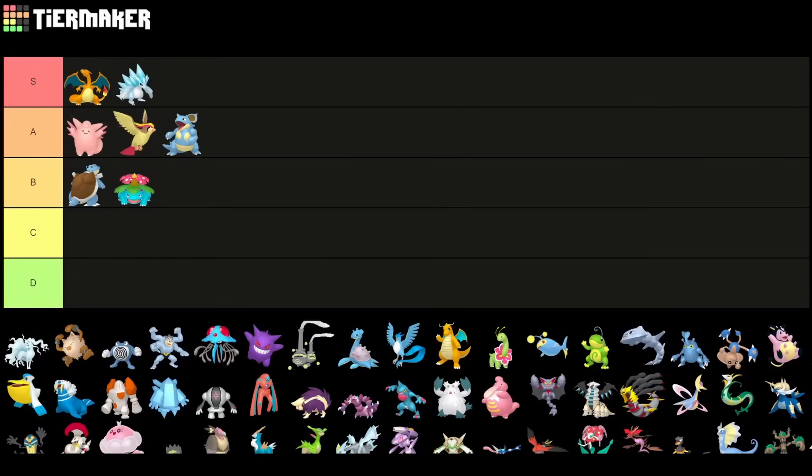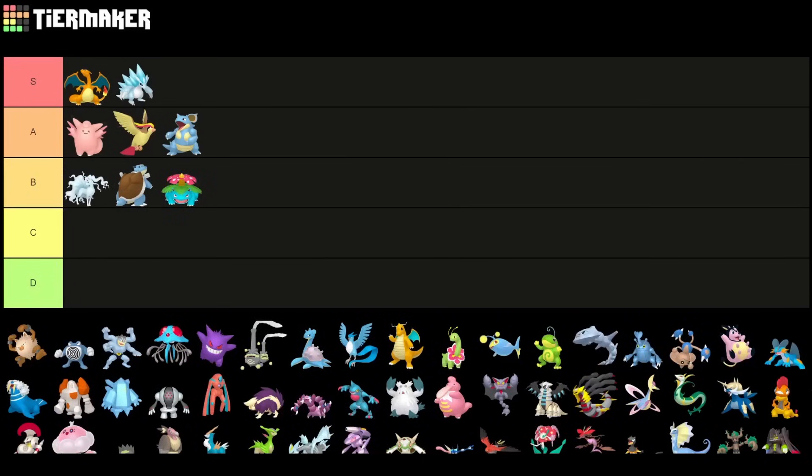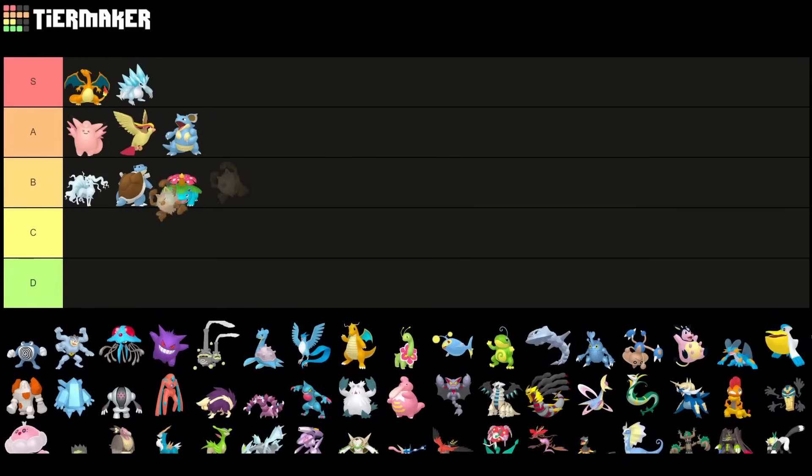Alolan Ninetales you don't really see too often anymore, so I'd put it into B tier. We're going to have Primeape here, which is somewhere around B or C tier — I would not put it very high.